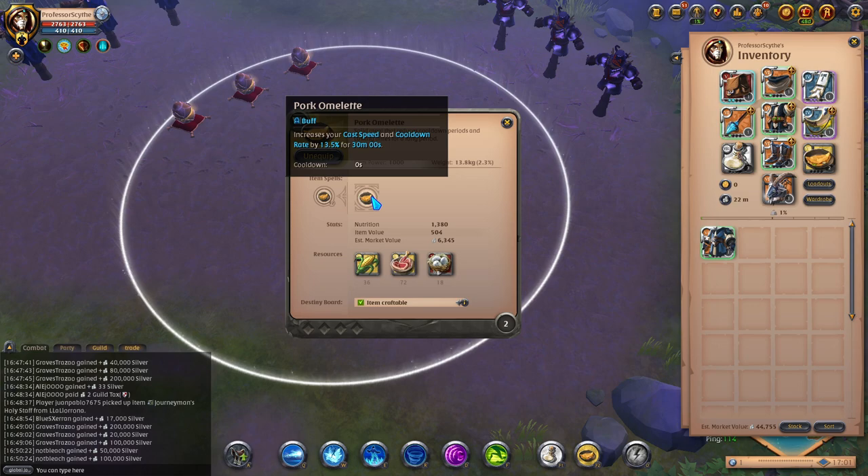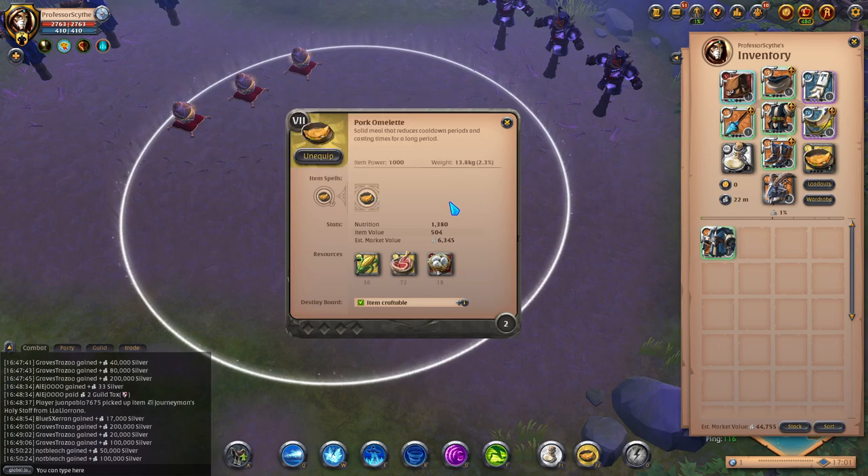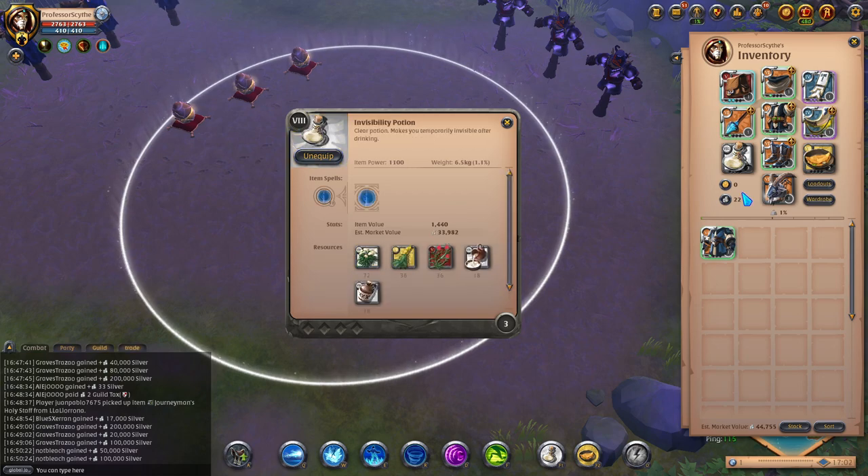We have Omelette, which increases your cast speed and cooldown rate. Cooldown rate is always good and cast speed is good for two of the abilities on the Frost Staff Q. I've been using Invisibility pots. You can use healing pots, but the Invisibility pot has been absolutely amazing running one-handed frost in a Mist environment — if you're in the middle of a fight and end up getting third-partied or in a bad predicament, if you can create distance and drink the Invis pot and juke them out, it has saved me more times than the Fort Sterling Cape.